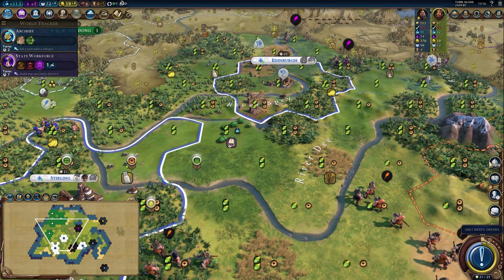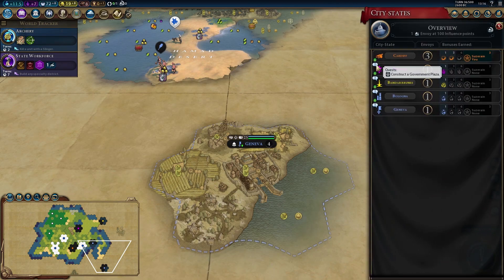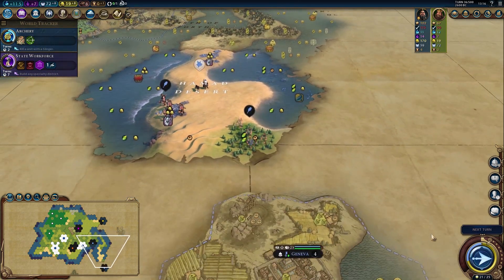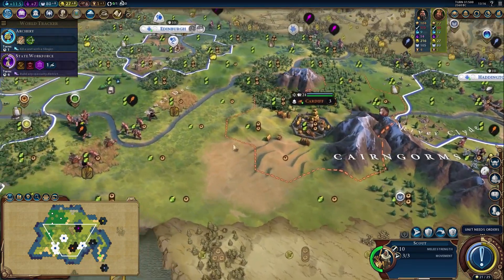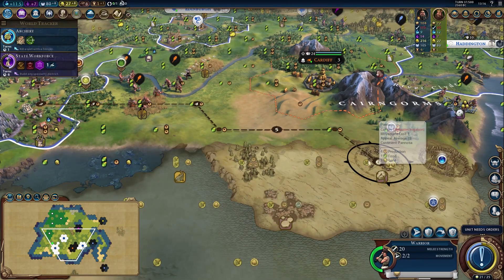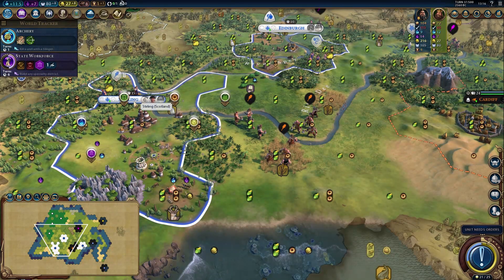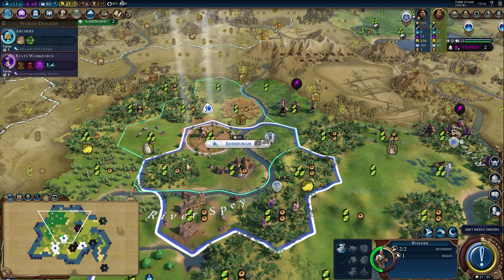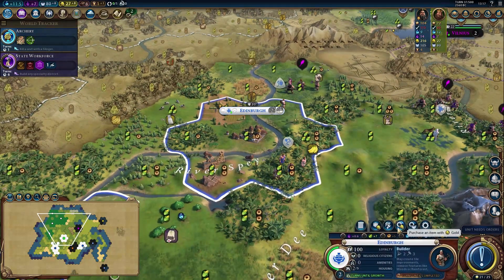Your next tip is to really start paying attention to the quests city-states offer you every era. This was a part of the game I ignored for a long time. Now that trading diplomatic favor can have such a huge impact, I do everything I can to complete all city-state quests each era so they reset and offer additional quests as the game progresses. You should prioritize quests and suzerainty of city-states that help your particular victory type — whether religious, scientific, cultural, etc. Sometimes quests are awkward, like building an encampment in the ancient era during a science run, so just do what you can without harming your win condition.